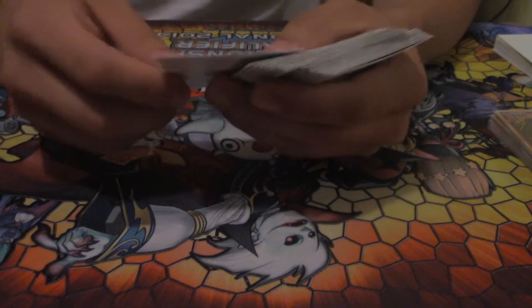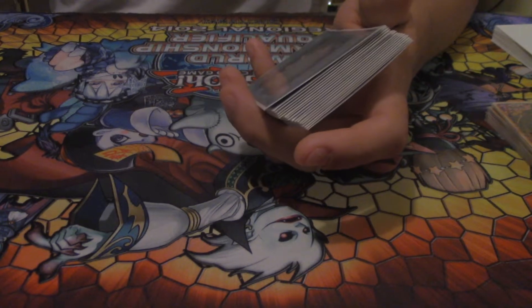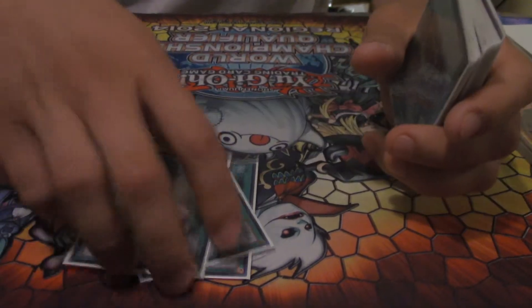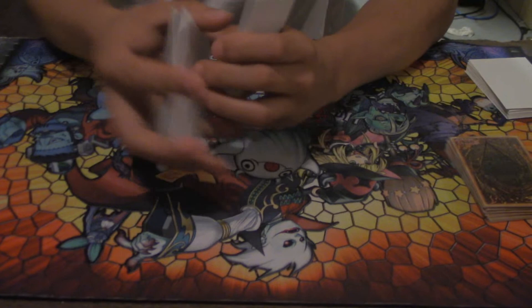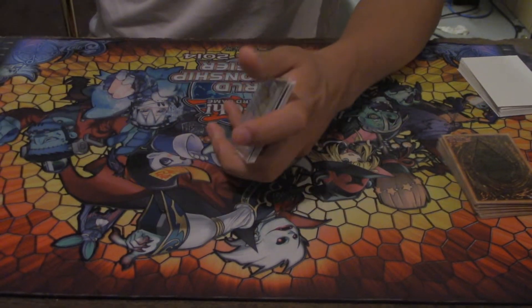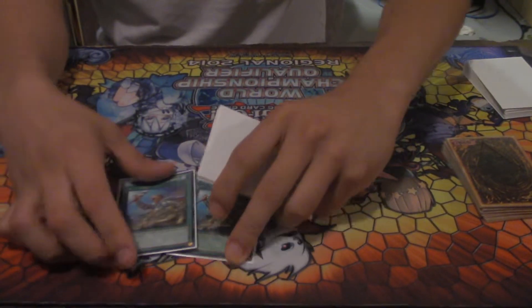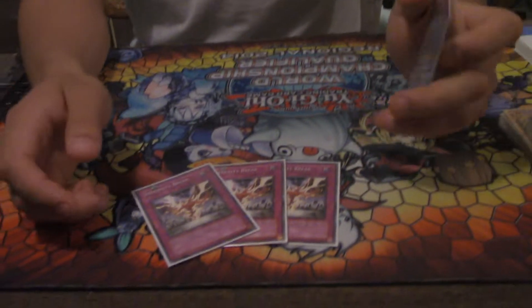One Palabyrinth of course — I tried two before and thought it was bad; if you draw both at once it's terrible. Triple Soul Charge, so good. Triple Upstart Goblin. Three Instant Fusion for sure. Three MST. Double ROTA — I played two and it was really good.